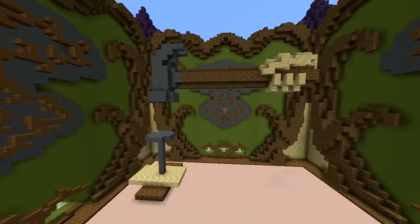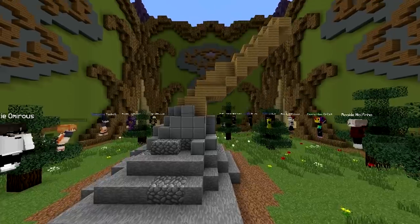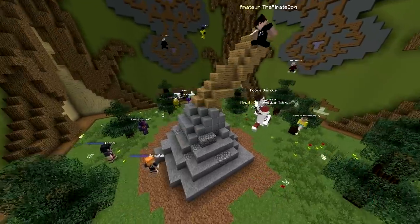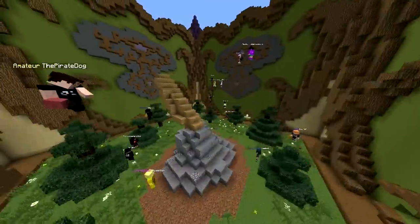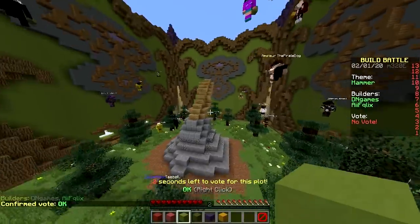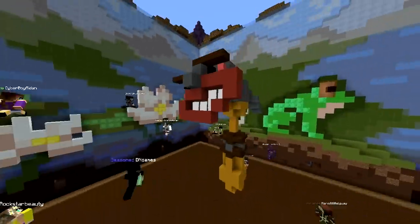Here we go, voting time. The build is not bad considering the blocks we used. The other team almost used the same blocks — no, they used stone and cobblestone. Where's the hammer? It just looks like a stick, like an ice cream cone that fell on the ground. Why does it have a face?